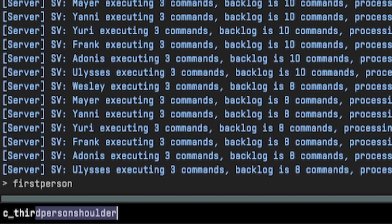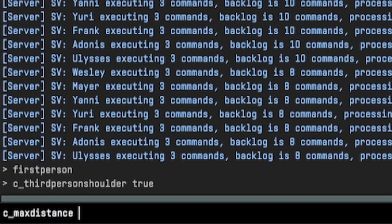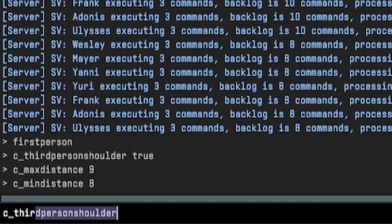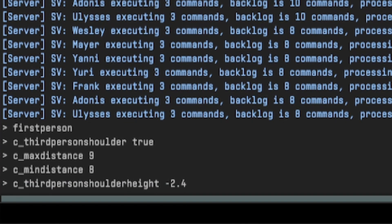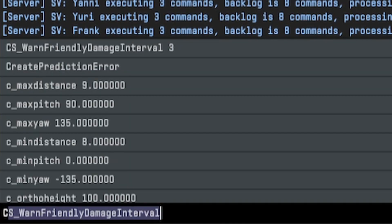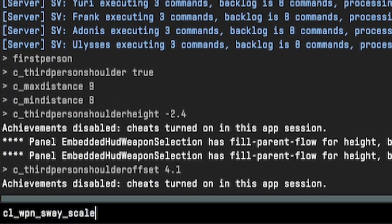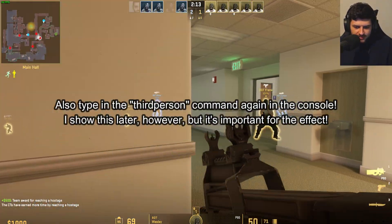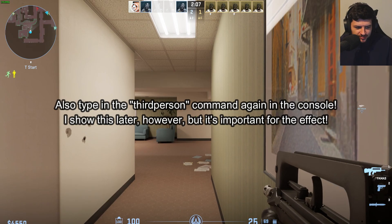Then type in 'c_thirdpersonshoulder true', then 'c_maxdistance 9', then 'c_mindistance 8'. After that, type 'c_thirdpersonshoulderheight -2.4', 'c_thirdpersonshoulderoffset 4.1', 'cl_weapon_sway_scale 10', and 'fov_cs_debug 75'. That is the first set of commands, and now you can see everything is extremely zoomed in.